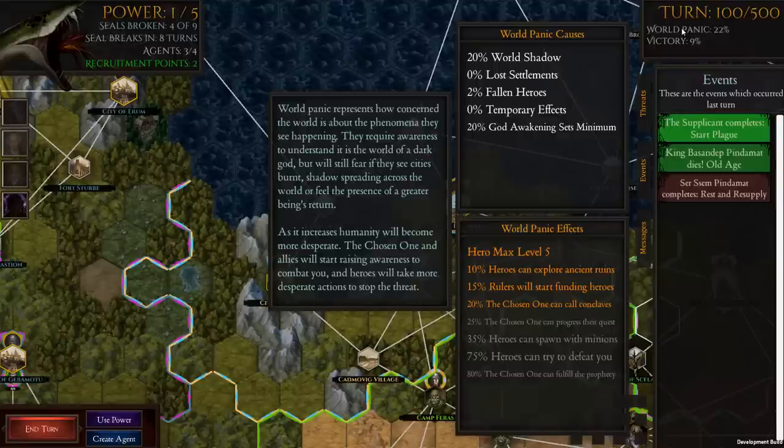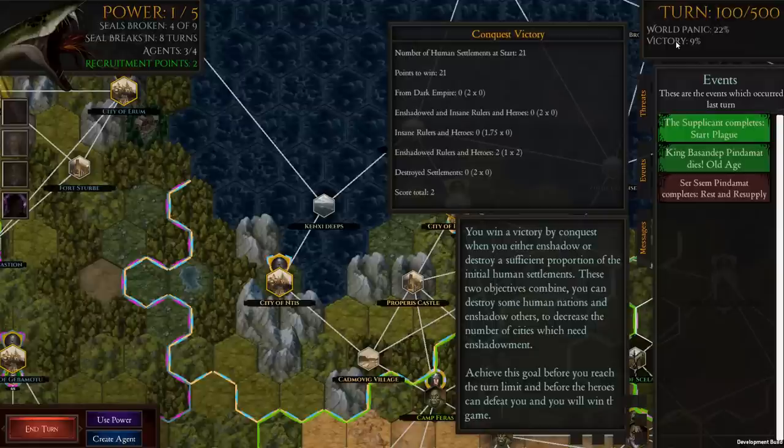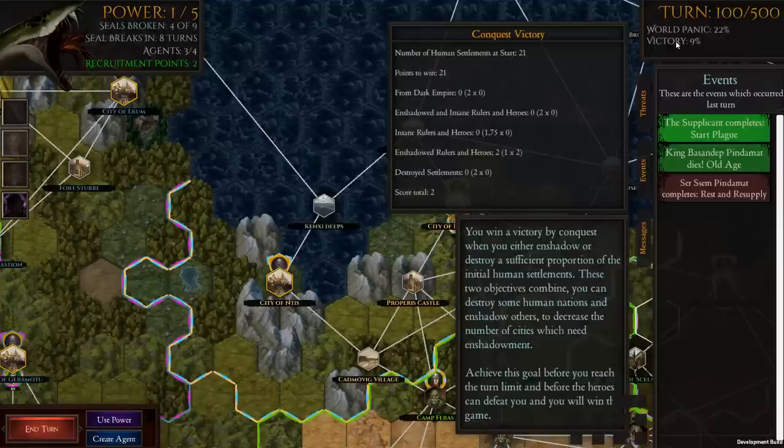Looking at victory conditions: we've got 21 human settlements on this particular map. We've only got two points at the moment — those come from inshadowed rulers and heroes: one point times two rulers, so two rulers have been corrupted. But if we destroy settlements, we get two points per settlement. If we form a Dark Empire, every human location that falls into it gives two points. If we inshadow and make a ruler insane, we get two points per ruler. Insane rulers and heroes give 1.75 points each. So there are numerous different paths to victory in the game.